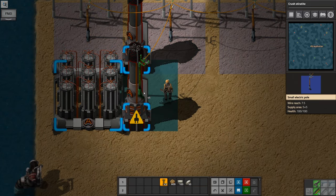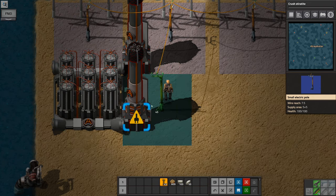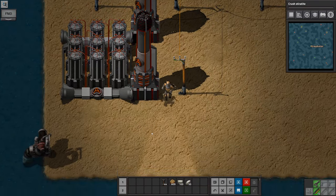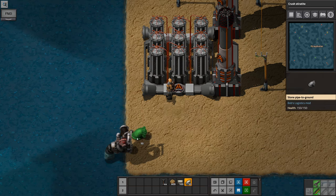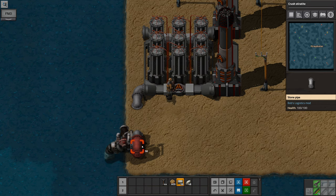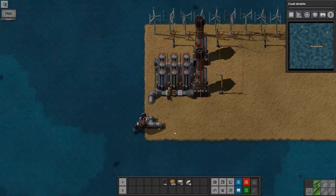I want to do it so that the gas outputs — the hydrogen and the oxygen — just get dumped. We don't need them yet, but we want something to get started. From here, I'm just going to feed in... it can get started producing slag. All it needs is electricity to do so, and we're going to want a lot of it.